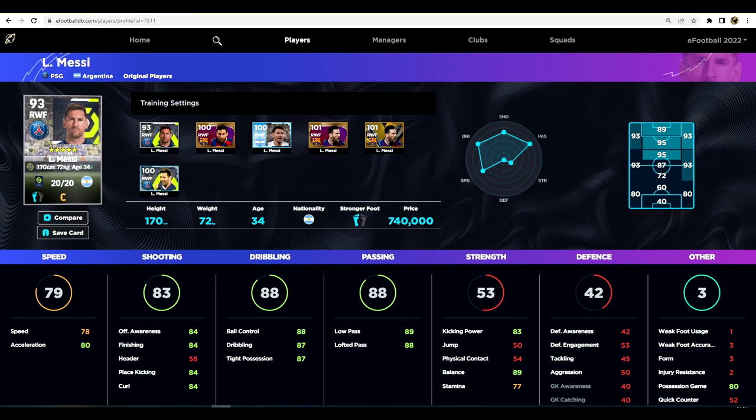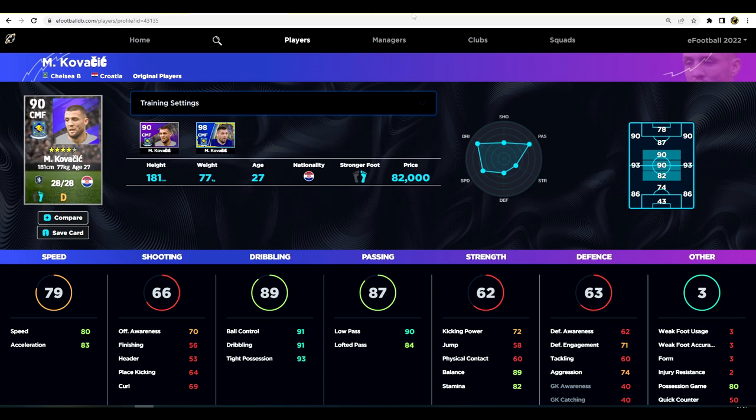When we take a look at Messi's stats, the things that stick out, just as in real life, are his dribbling, his passing, and his shooting. For the purposes of this video playing him as an AMF, we are not really focusing on Messi as a finishing player. Offensive awareness is only important if you are making runs in against the line, so we're focusing on speed, acceleration, the dribbling stats, the passing stats, and balance.